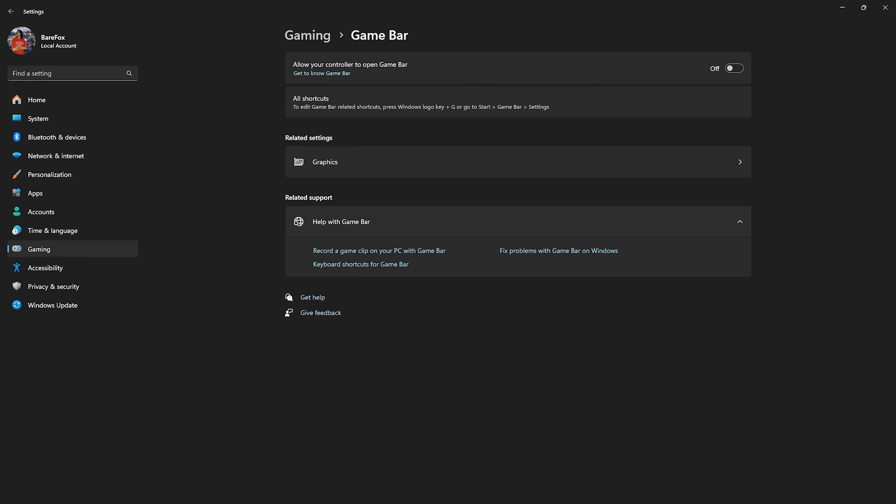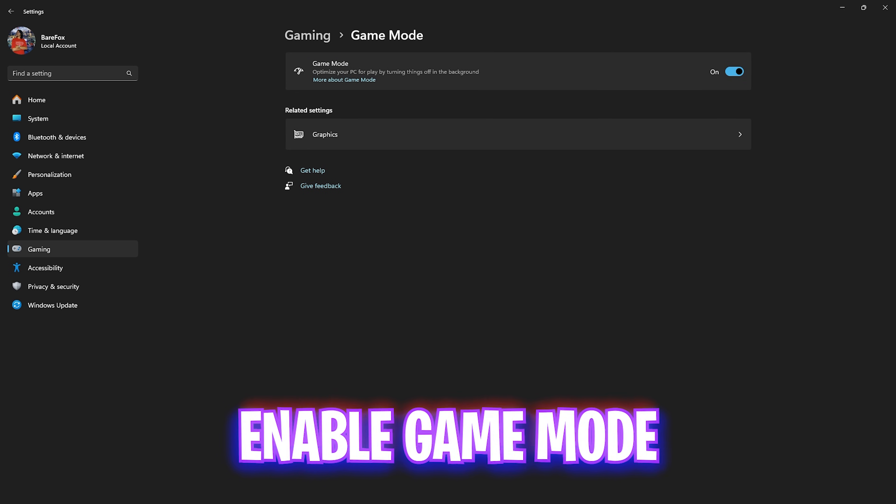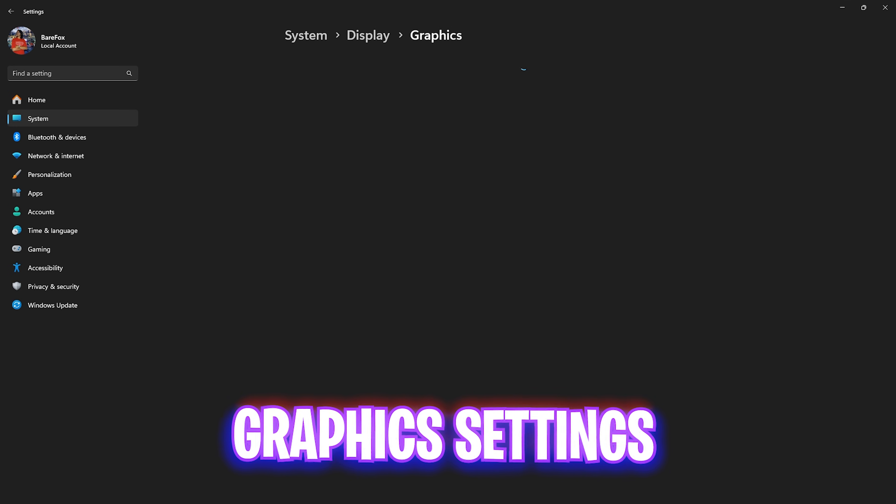Since Game Bar is an overlay service, keeping it running in the background will consume a lot of CPU and RAM resources. I would highly recommend you disable that. Then come back to Gaming, head over to Game Mode, and turn it on — it will help optimize your PC by disabling unwanted background services as well as unnecessary notification pop-ups while you're gaming.